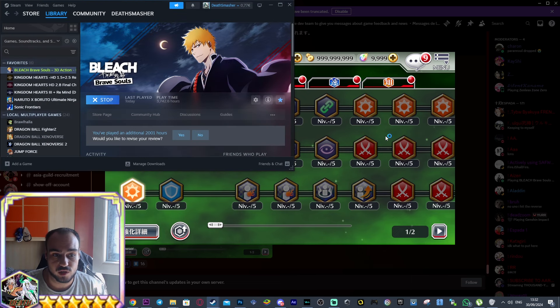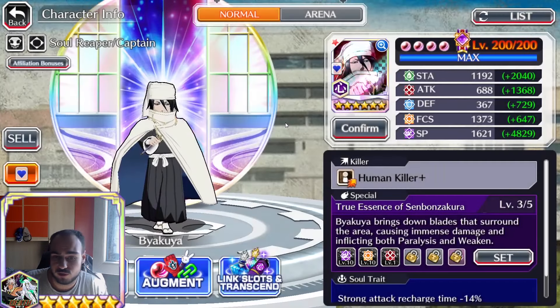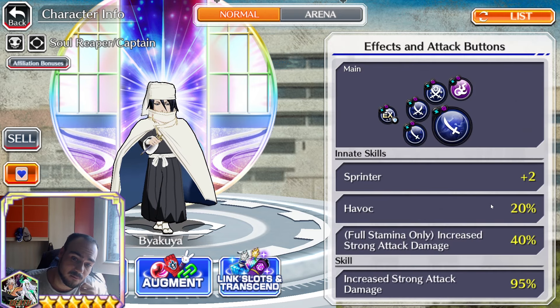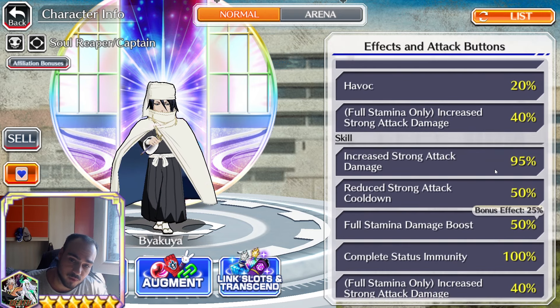I'm going to go ahead and boot up BBS real quick just to give you guys an overall good idea. For context, let's bring Thousand Year Blower Byakuya. As you guys already know, this guy already has Frenzy plus two, 60% berserker, etc. Imagine with this new power-up system — forget that it's 95%, that's because of my links and accessories — that 60% berserker will get buffed up to 100% because of the power-up system. This is really good because it makes our current existing characters do more damage, but it will also bring life to a lot of the older characters.